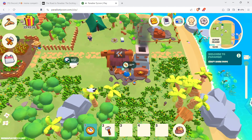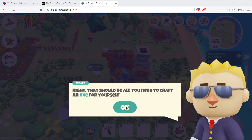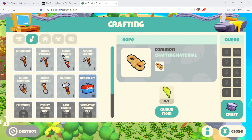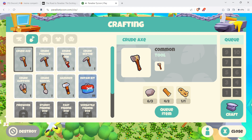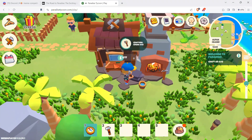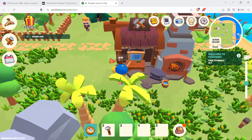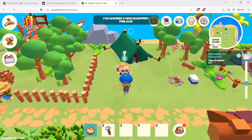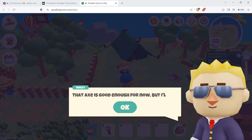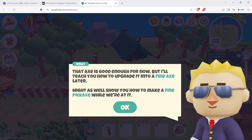Craft the rope, then craft an axe. Go to the tools section — we have a hammer and the crude axe recipe. We need four wood, two stone, and one rope — we have that. Craft it. Then talk to Wally. You've received the fine axe blueprint and fine pickaxe blueprint. That axe is good enough for now, but you'll learn to upgrade into a fine axe later.